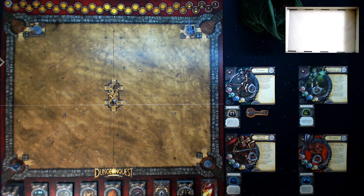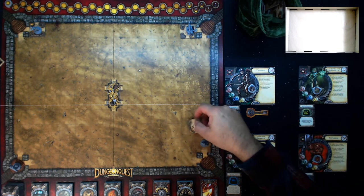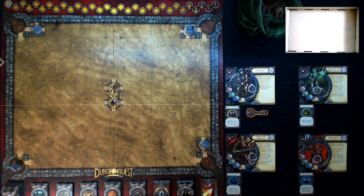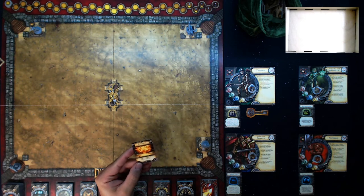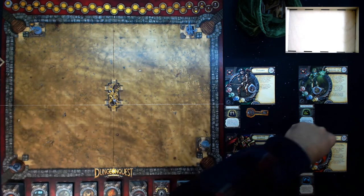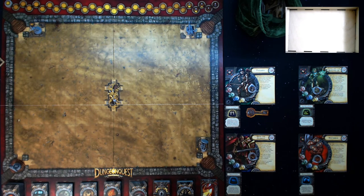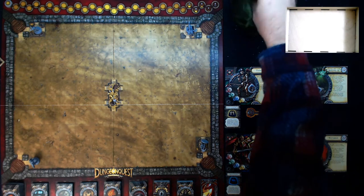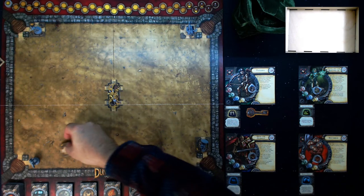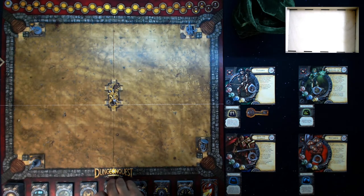On to Crutzbeck - he's feeling that direction. Dungeon card: Hidden Trap, draw a trap card. Explosion! Suffer four wounds and lose your next turn. Ouch. So Crutzbeck will take four wounds and lose a turn, so we'll lay him down. On to Hugo the Glorious - straight shot there. Hugo's search card got mixed in with his dungeon cards.